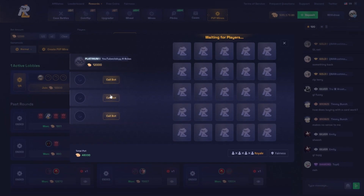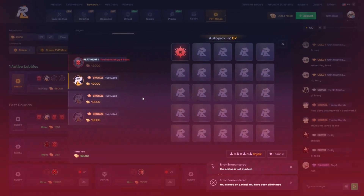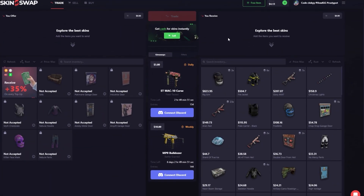Create PVP mine, call bot. So I think how this works is you pick a mine — oh, I literally picked the first one.